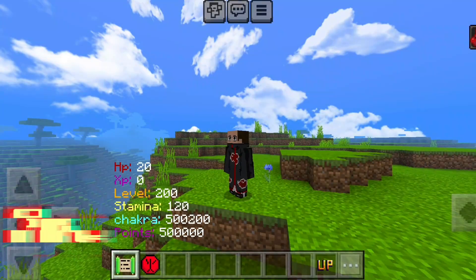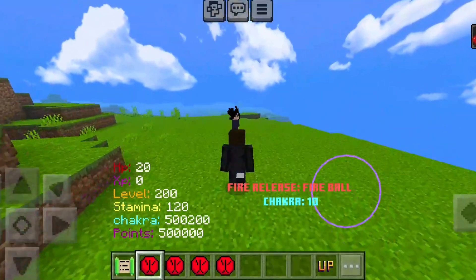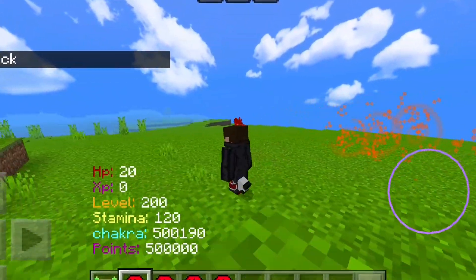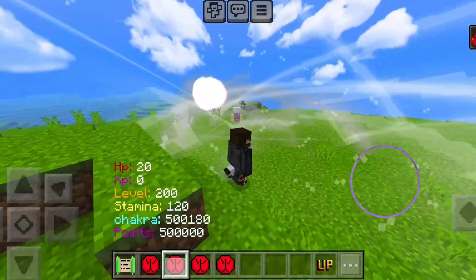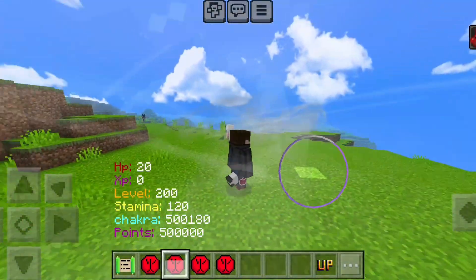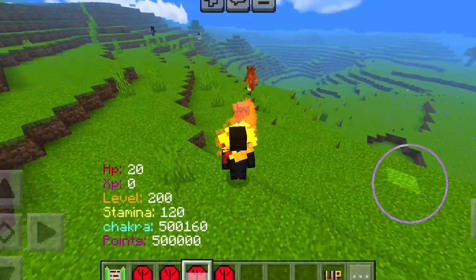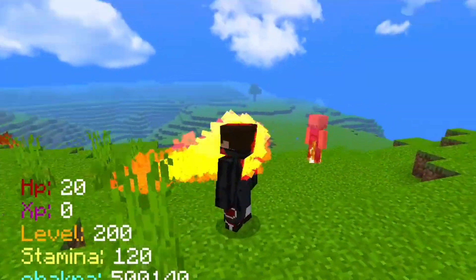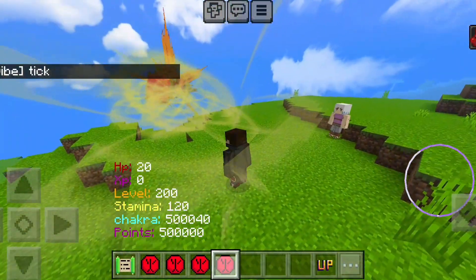The first element is fire, which gives you four different abilities. The first ability lets you throw a fireball. The second ability is a way cooler version of the first. The third ability lets you throw fire lasers — just tap and hold on your screen and you can keep throwing fire. And the fourth ability summons a flame dragon.